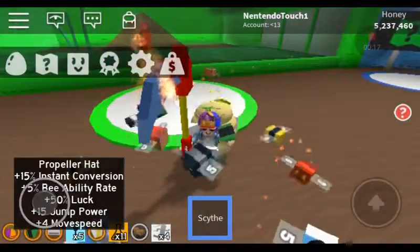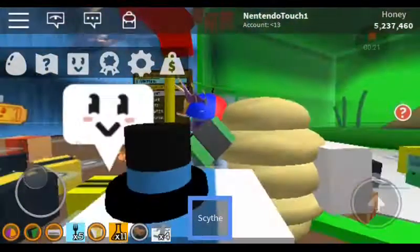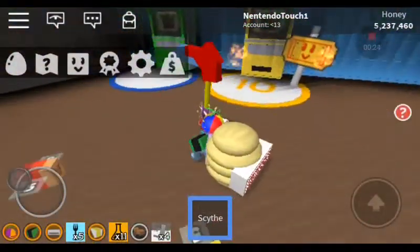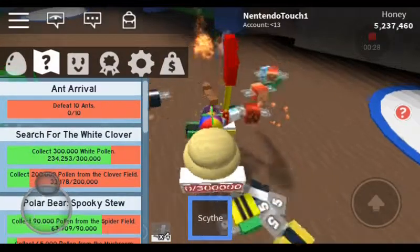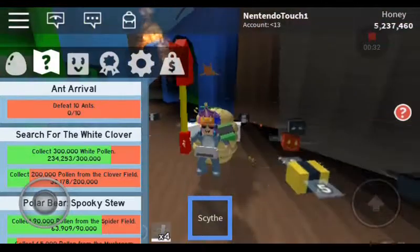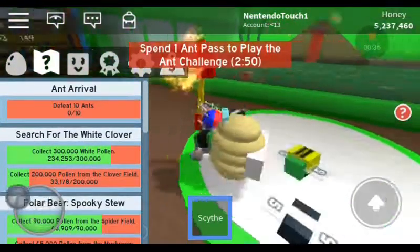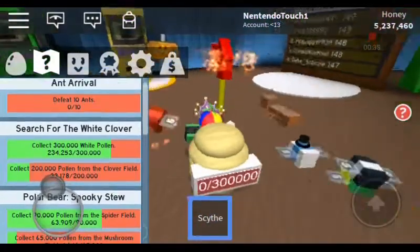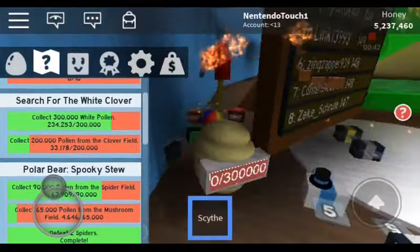So the first tip and trick is how to get free ant passes. The first tip is to finish the real final showdown, because after that is the next line of quests, which is ants in this 20B zone. Defeat 10 ants — that's the new thing. Also, there's a free ant pass behind here.